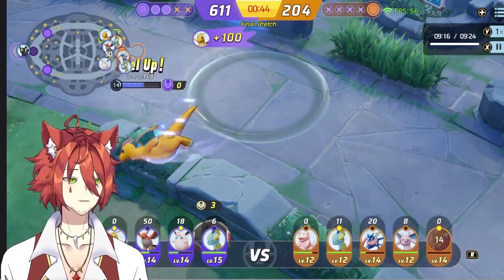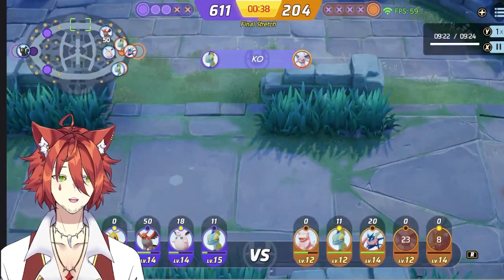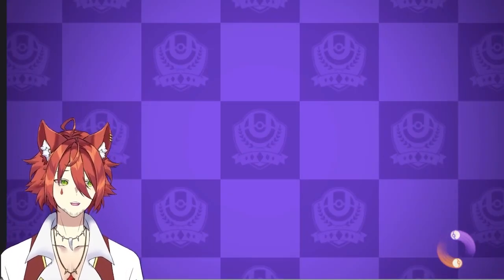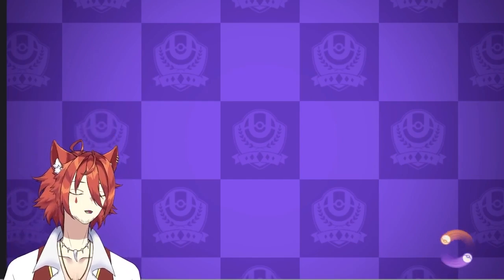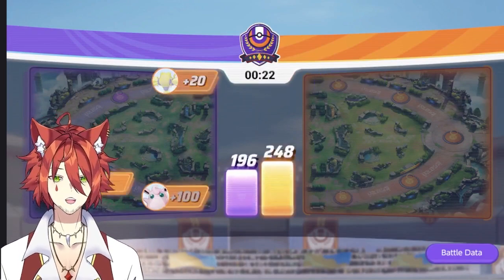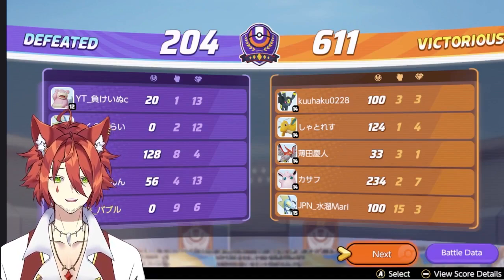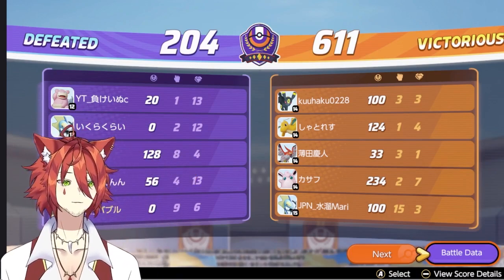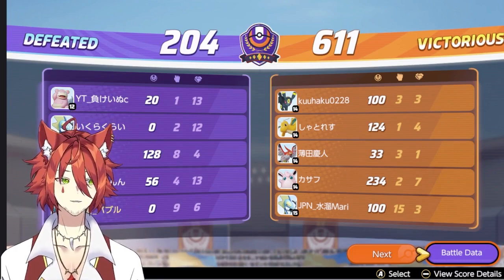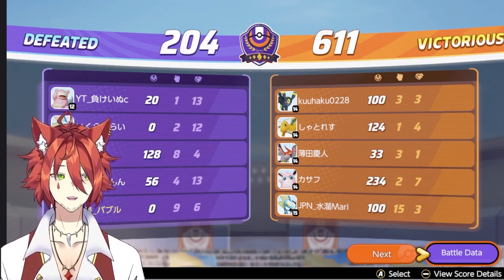Orange Team had the lead the entire time up to the changing point of that game. They had the lead, they got the Regi, they got greedy with the Regi, and they tried to push it in - getting picked off and giving revenge XP back to Purple Team. Congrats to Purple Team for picking up that advantage and leading with it from that point. Again, this game's last two minutes is a very decisive factor. But if you give up your level lead to your opponent, unfortunately that's what's going to happen.